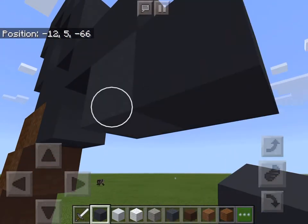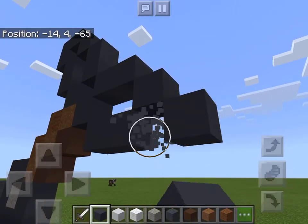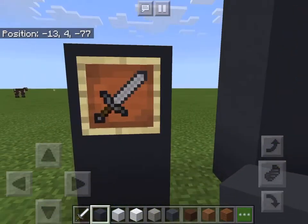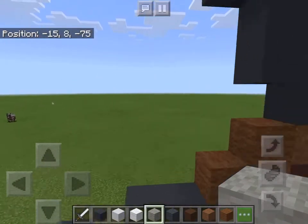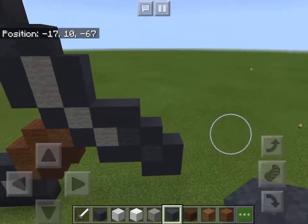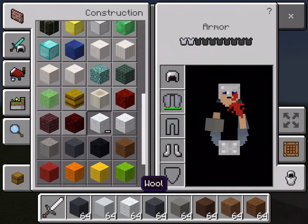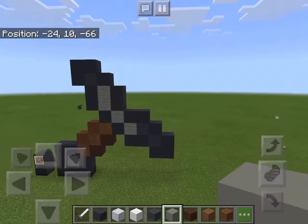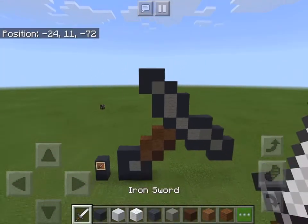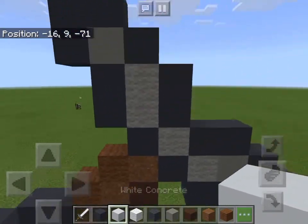Here we go, now we're gonna do the second part. Two right there, one right there - this comes down right there, one right there, this and this. That is the thing that comes out. Now we're gonna take light gray wool and put one right here, one right here, two right here. Then we're gonna take the gray wool - actually we're not gonna have gray wool, we're gonna have light gray concrete instead. Sorry about that guys.